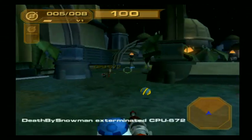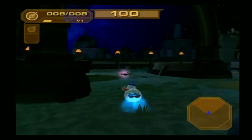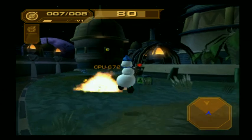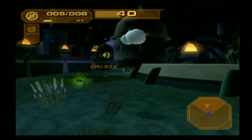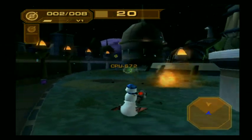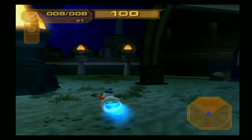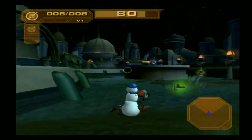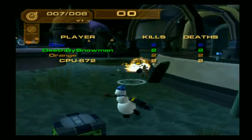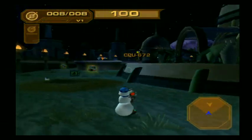The bot clearly knows where I'm at and is shooting at me. The higher level CPUs like level 4 are very good at launching gravity bombs. In many ways it's basically like playing against a normal human player. This is a great option for when it's the middle of the night and not many other people are online, and also a great way to get some practice.